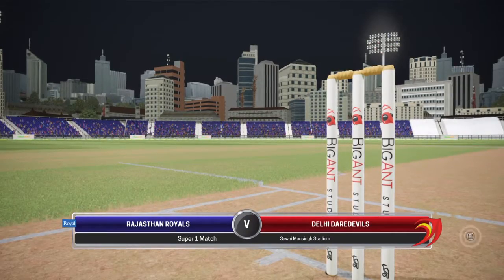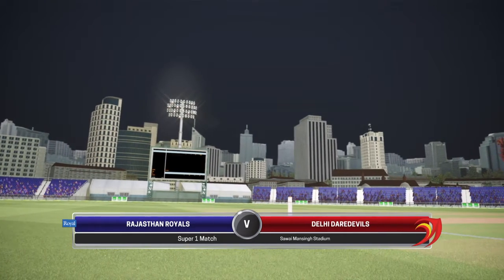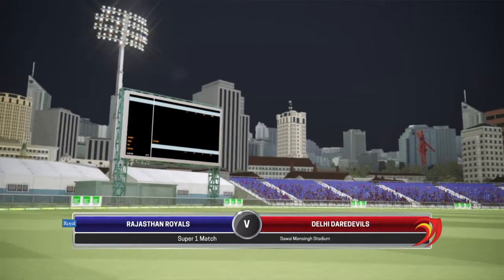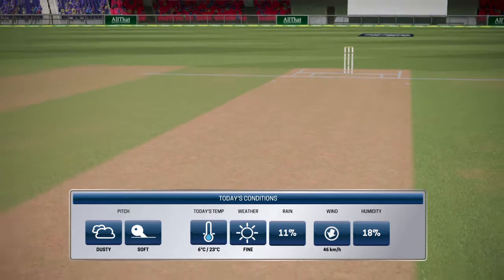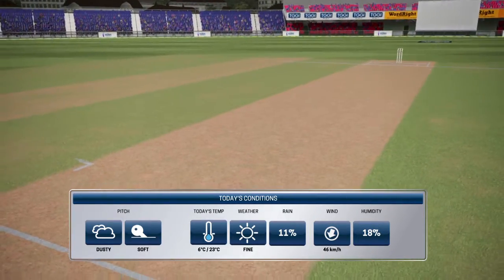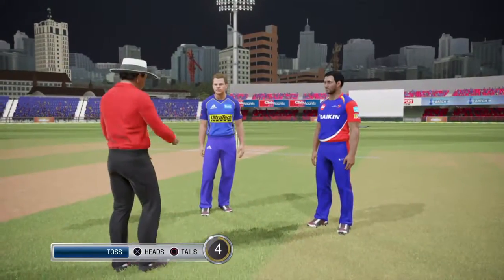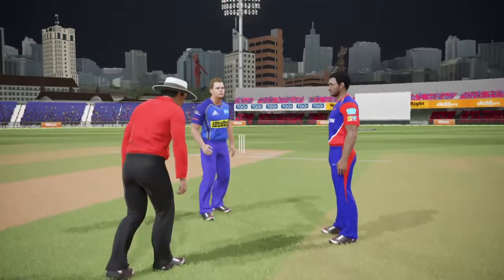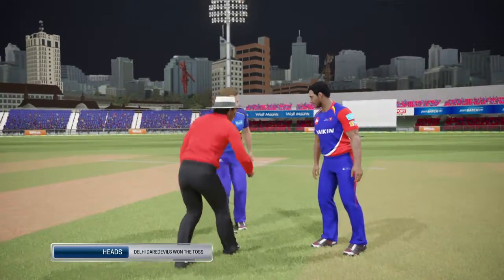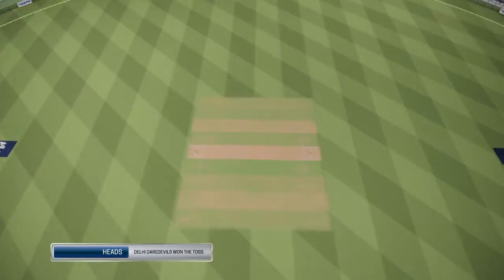Hello everyone, this is Indian Sports Gamer. Welcome to match number six of the IPL Super Over Cup, between Rajasthan Royals and Delhi Daredevils. Rajasthan couldn't win their first game while Delhi managed to win theirs, so Rajasthan will be looking to open their account while Gautam Gambhir's Delhi will look to go to the top of the table along with Chennai Super Kings. I did my coin flip and I'll be playing as Delhi Daredevils in this match.